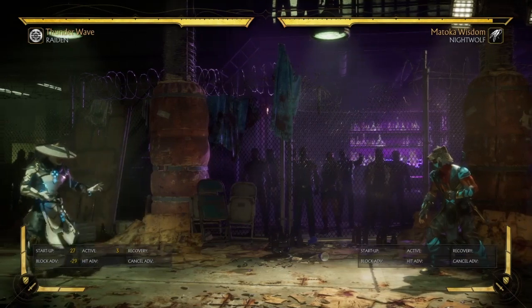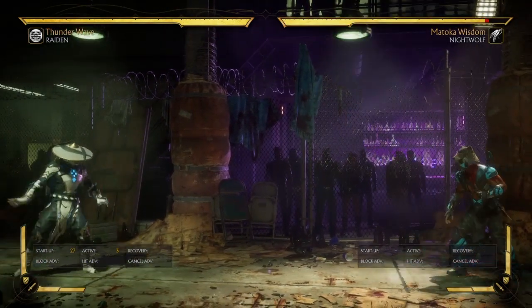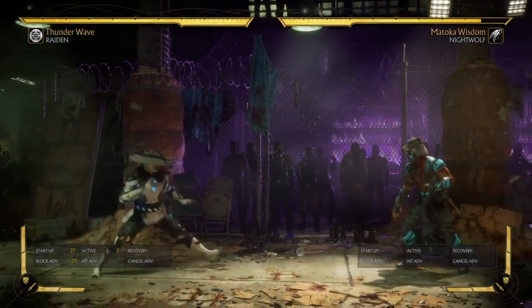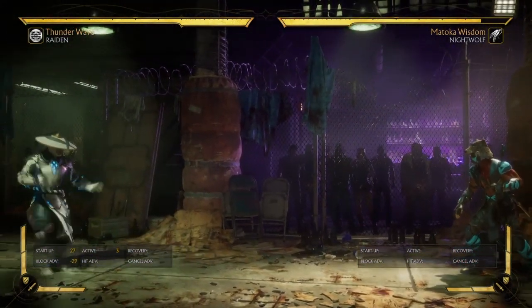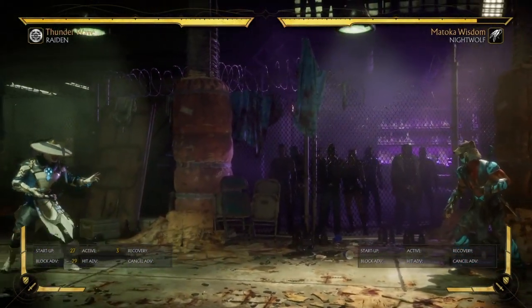The reason why this is useful is to close the gap if Raiden is zoning you. You can close the gap, and after this move the Nightwolf player can dash up and stuff, but he can actually just do one rhino charge and get all the way right next to Raiden.